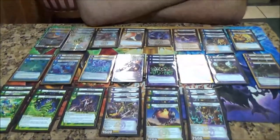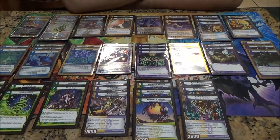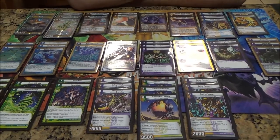Hey, Kaijudo fans, this is Kyle Reddish and I'm here with Eric Arriola, who just got second place at KMC Nebraska with this very interesting 52-card light, water, darkness, nature build.